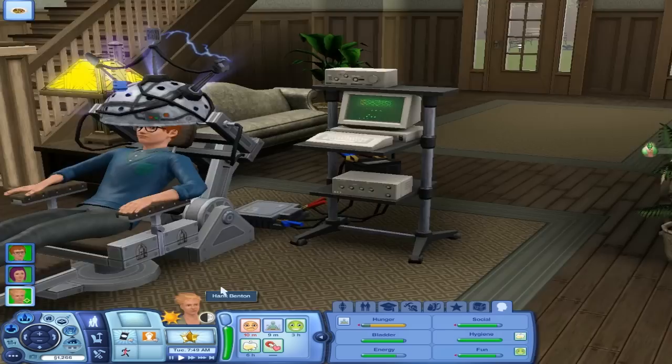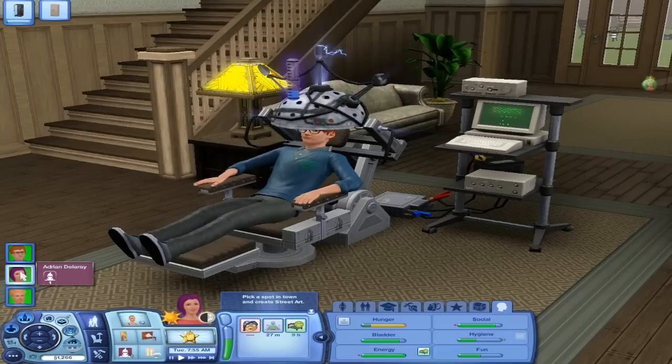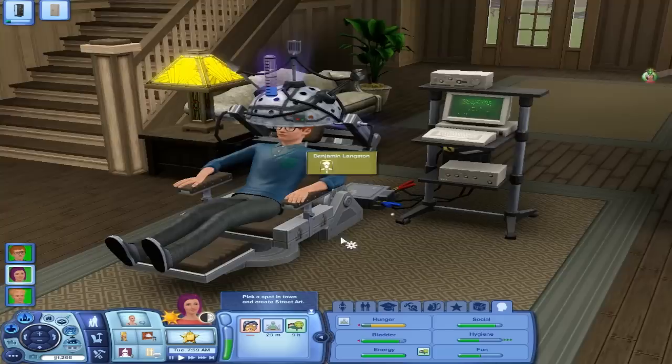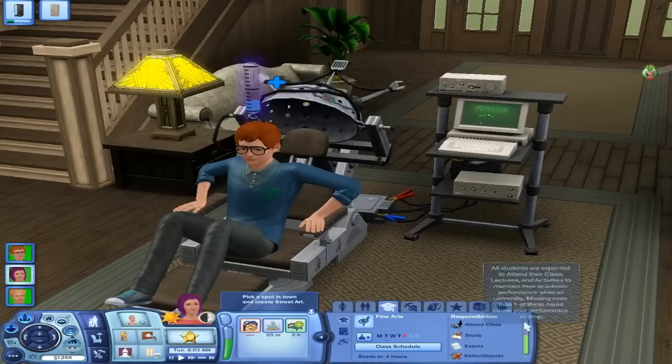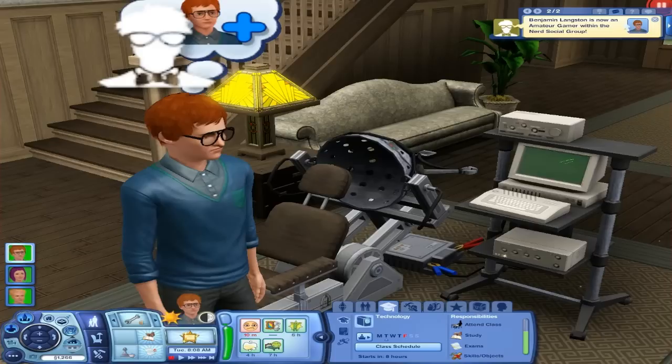Is he disgusted by that food? Okay, alright. She's going to shower and then prepare some waffles, because there are a few skills that can improve your class thing — if you increase the skills, the higher the class bar will be. And wow, he actually is now level two in the nerd social group!